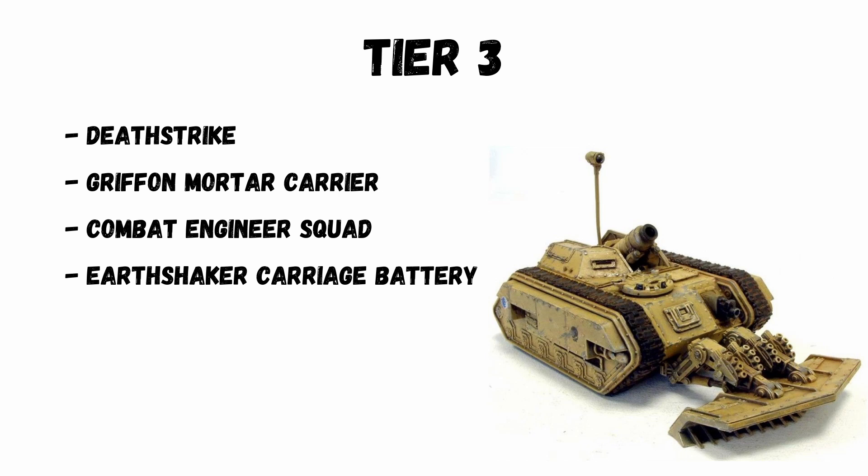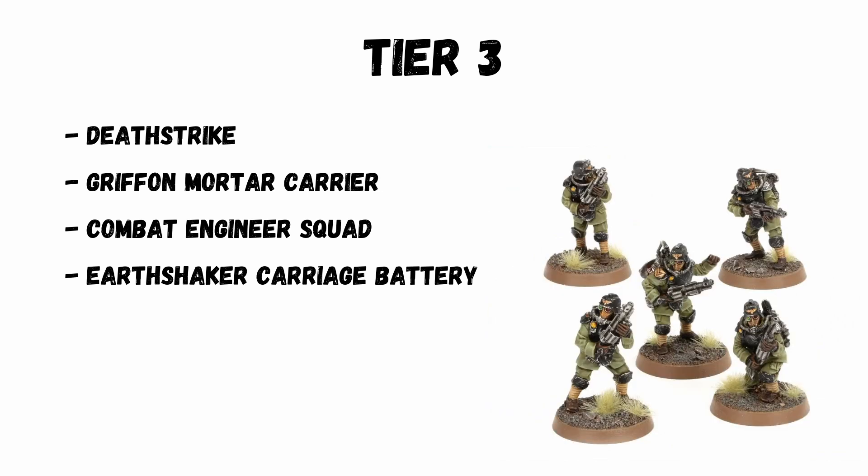The Griffin Mortar Carrier — basically a mortar on a tank chassis, which you can't even buy anymore but can kitbash. It just doesn't perform in any criteria against other units, so it's definitely third tier. The Combat Engineer Squad, a Krieg-only unit, can take a Mole Launcher for 25 points. It's actually one of the best for how cheap it is per shot, but at only 24 inches range it doesn't score well in other measures, and for serious tournament play you're probably not taking Krieg either.